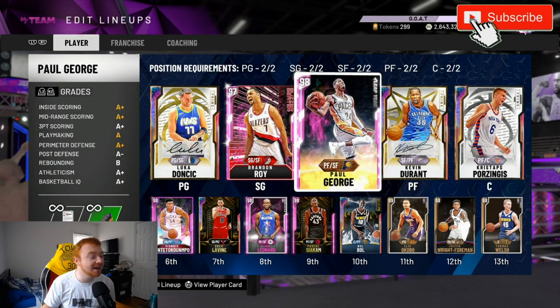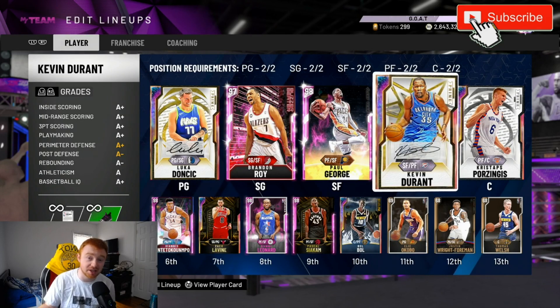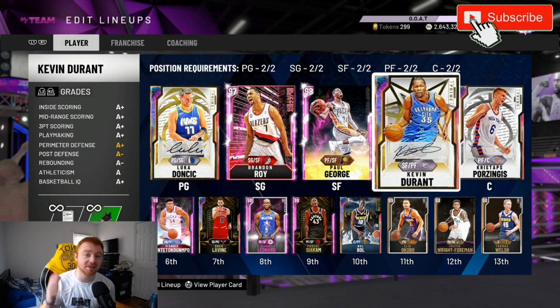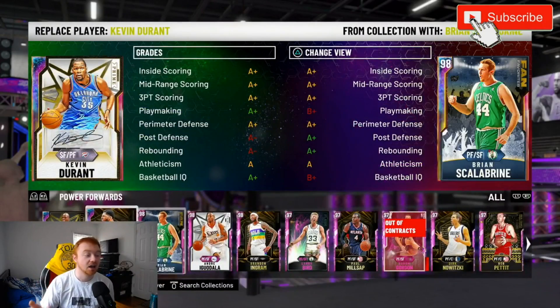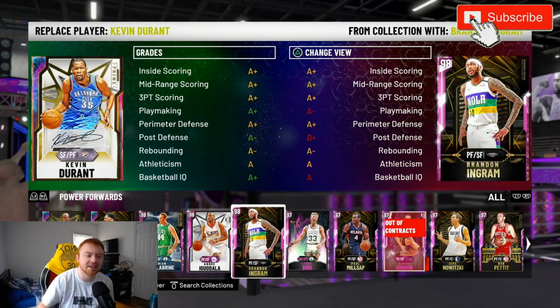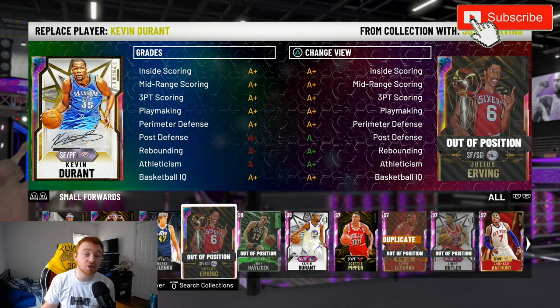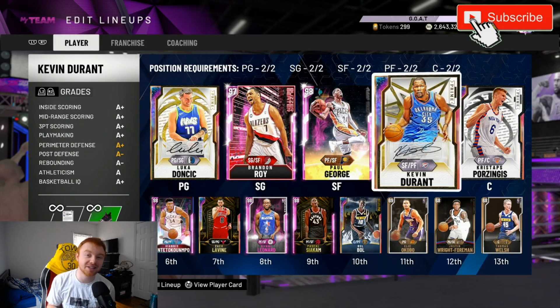Your two and three — just make sure they have good releases. For your four, you can run a bigger player. A lot of people like to run two centers, but personally the way I run my offense works better if you have a stretch four. A guy like Kevin Durant, Kawhi, Larry Bird, Brandon Ingram, Carmelo, James Worthy, or Carlin Guy — those are who you really want to make sure you're running there because the plays work a hell of a lot better with a stretch big.